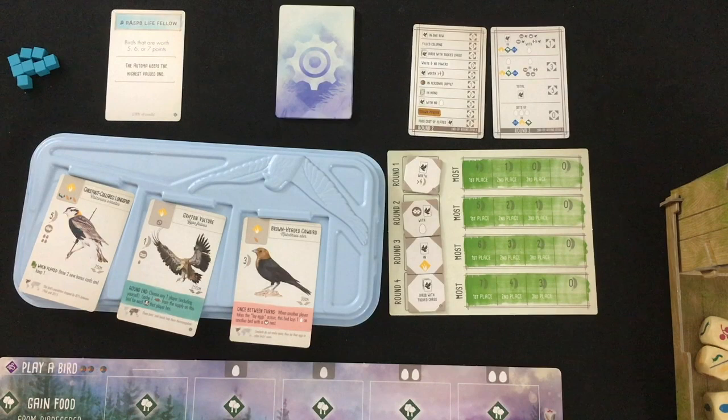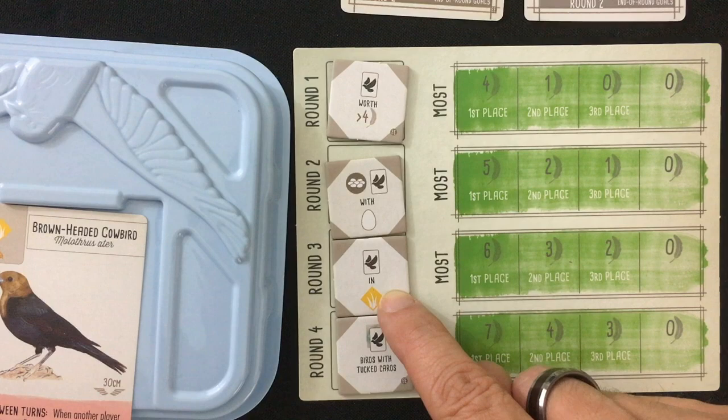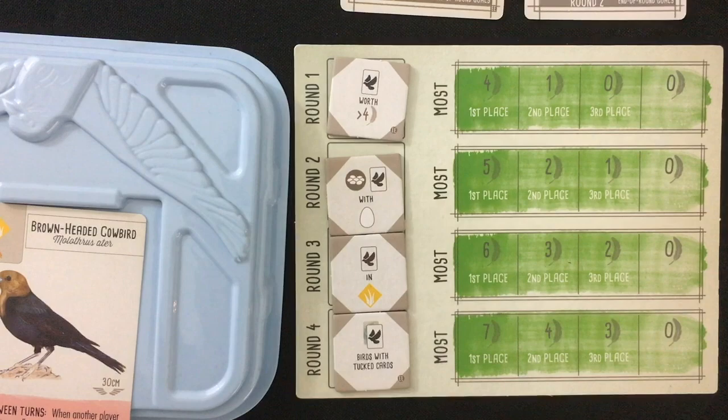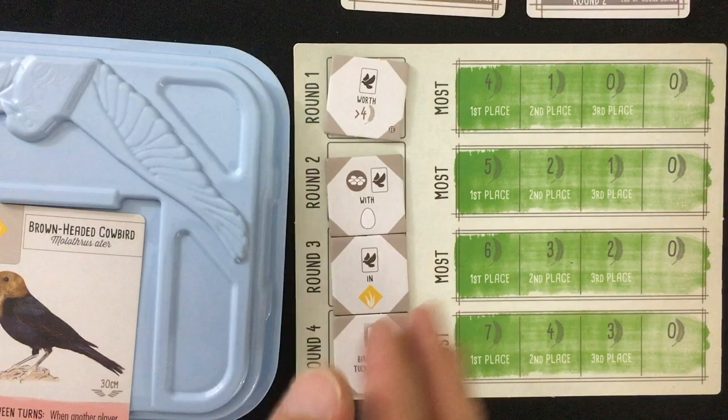Now let's get to my hand and bonus cards and figure out strategy based on the end-of-round goals. First things first: birds worth four or more victory points are good for round one, a specific nest type for round two, birds in the field habitat for round three, and birds with tucked cards for round four. There are often big birds who can also tuck cards, so that might be a combo — but don't forget we're only looking at round one right now.